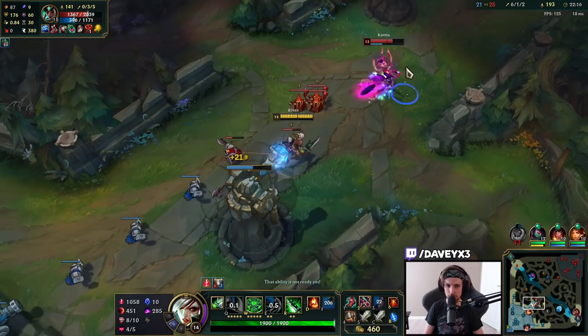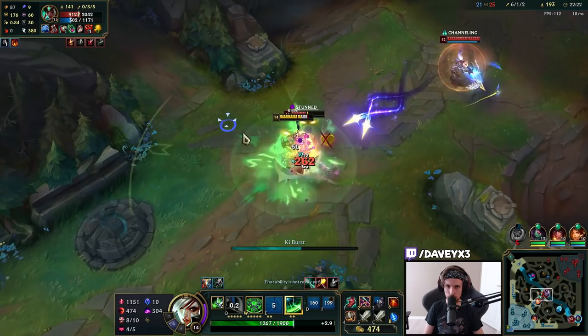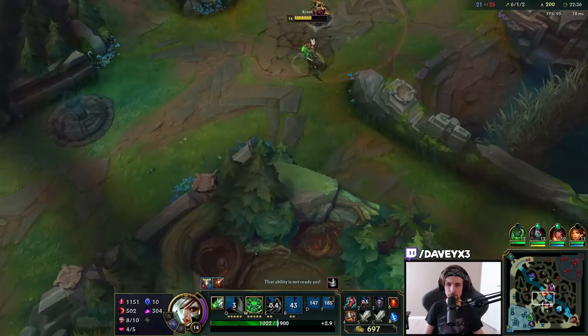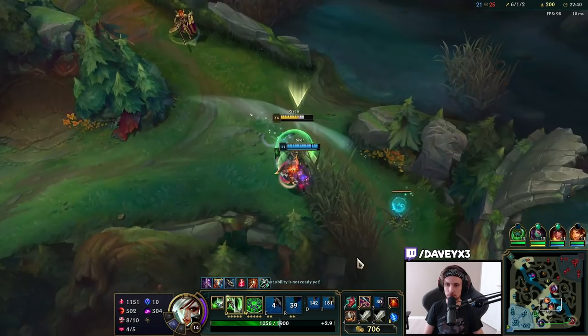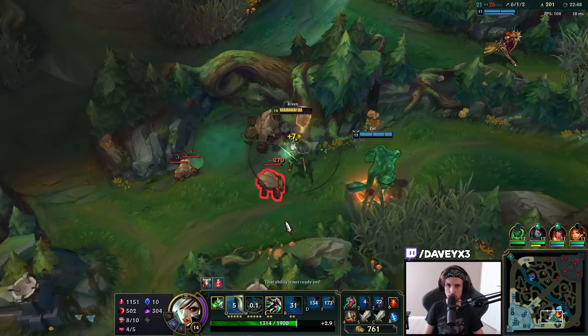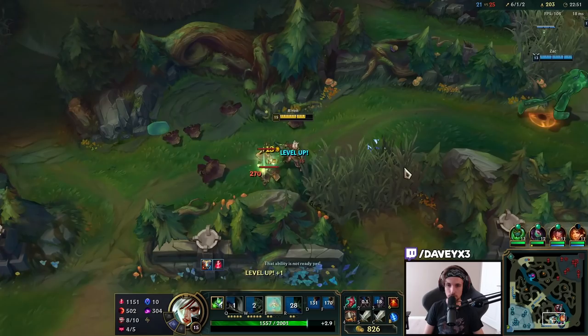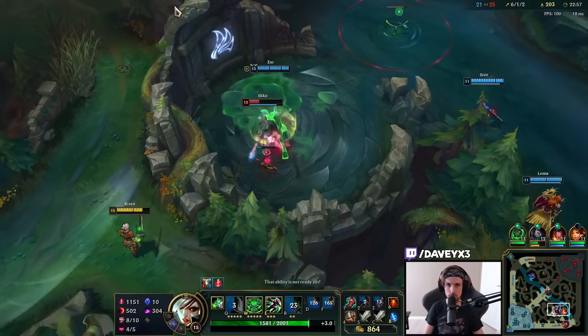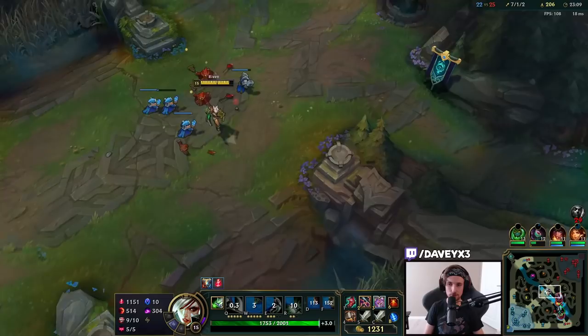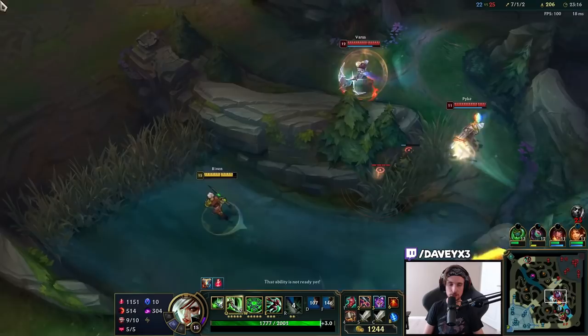This guy is overextending. He's actually so tanky. I really hate that champion, especially when it goes full tank — it actually survived my full combo. Grudge, buddy. We're going to go Hydra first and then Grudge for the pure maximum damage build with sustain. I kind of made the mistake of forgetting about Hydra, but yeah, we're going to build that.